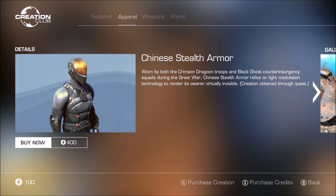Worn by both the Crimson Dragon Troops and the Black Ghost Counter Insurgency Squad during the Great War, Chinese Stealth Armor relies on light modulation technology to render the wearer invisible. Creation obtained through quests — so this is actually a quest mod to get a piece of armor. I thought you just got it and it appeared in your inventory, but it's a quest mod.